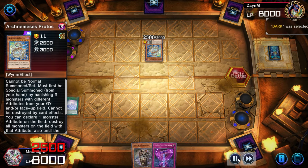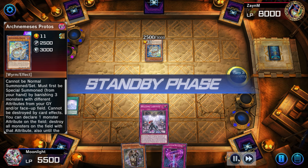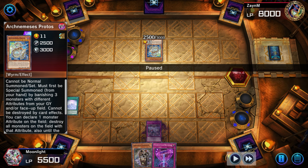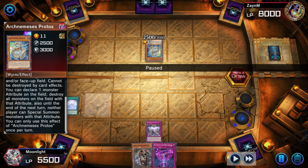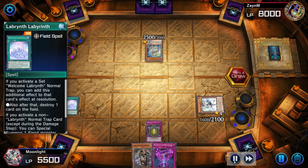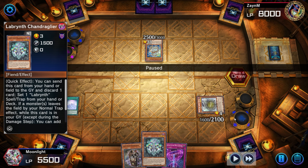We draw a Welcome Labyrinth and this works, because if you read Protos, the effect preventing special summons of that attribute only lasts until the end of my turn. They activate it on their turn — by the end of my turn the effect is gone — so in their draw and standby phase before they can activate Protos again in the main phase, I'm going to activate my Welcome Labyrinth. I know Protos is indestructible so I don't bother activating Labyrinth Labyrinth, but I go for Ariana on the special summon to grab a furniture card. I grab Chandelier specifically so it comes back to hand rather than being special summoned to the field, because it might be a turn or two before I can out this Protos.